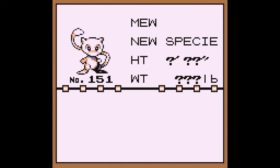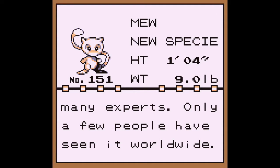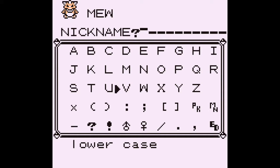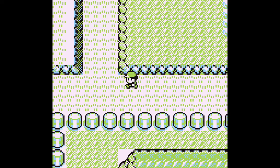Alright, there you go. Mew — a new species. So rare that it's still said to be a mirage by many experts. Only a few people have seen it worldwide. Do you want to give it a name? Actually, yes, I do. We did give it a name — it's a weird one at that. We're going to call it Wombo. That was what Mr. Hellfinator would have wanted for this Pokemon — the only one to really suggest a name, so Wombo it is. And there you go, we have Mew.